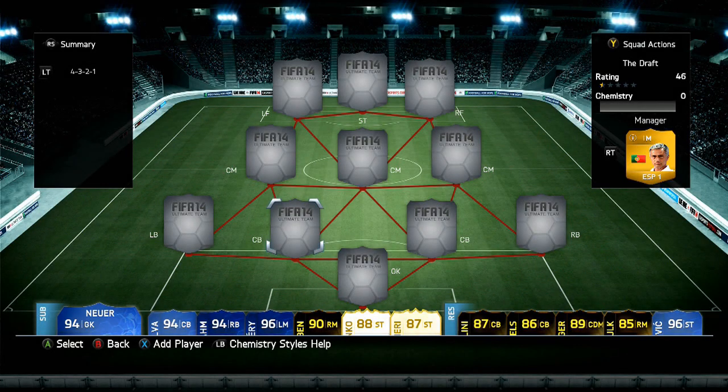Hi guys and welcome back to another squad builder by myself Bateson87. This one is themed on the draft. If you don't know what the draft is, we did it a few weeks ago where we did a BPL draft and I built a pretty decent BPL team which did go on to win the whole thing. The YouTubers involved are AA9Skills, Pokemon Itani, Jessie — she's involved because Calphysia had to go to a West End show with his boyfriend Callux.